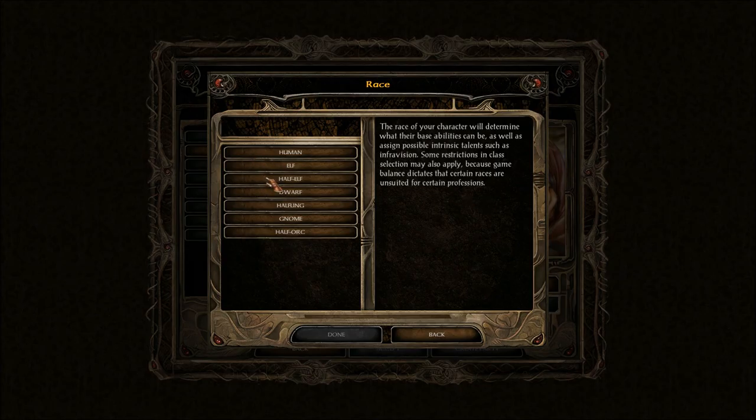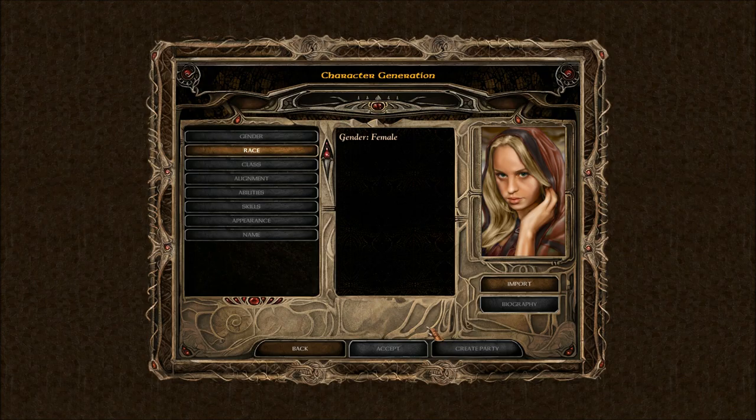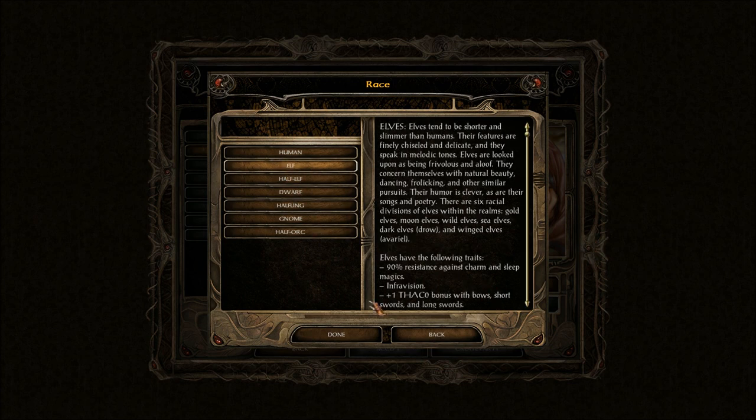Race. Elf or half-elf? Now the good thing is you can't tell here, although her face doesn't look elven — but you can't see the ears, it can go either way really. Ninety percent resistance against charm and sleep. Infravision. Plus one THAC0 bonus with bows, short swords and long swords — not going to apply to my character since I am playing a mage. Minus five open locks, plus five pick pockets, plus five move silently hiding in shadows. Plus one Dex, minus one Con. I'm going to go with Elf then — why not?